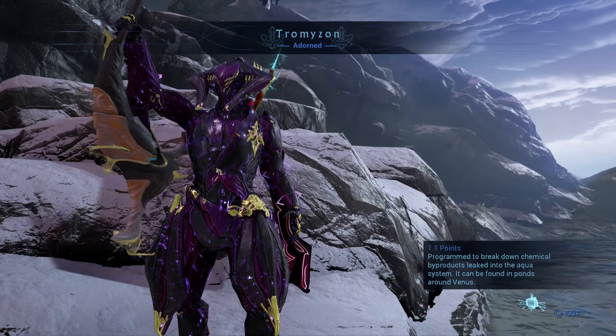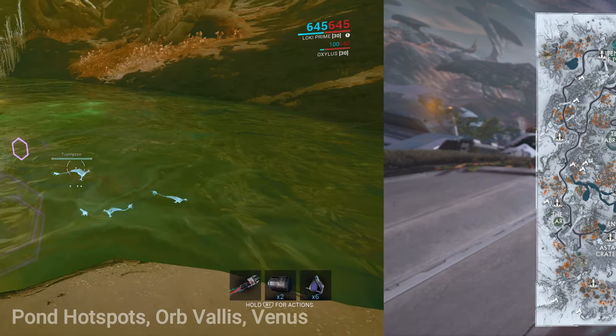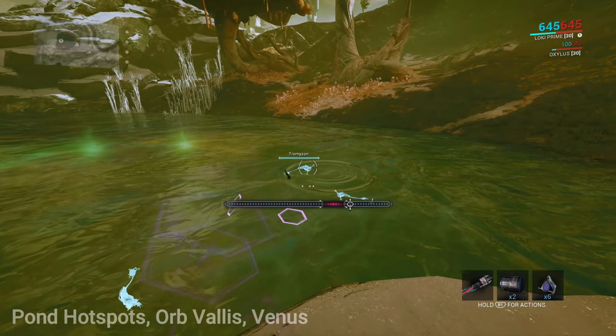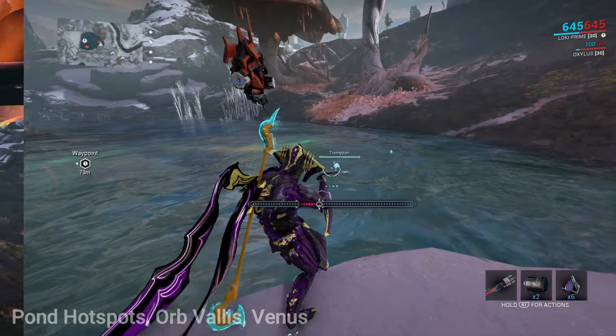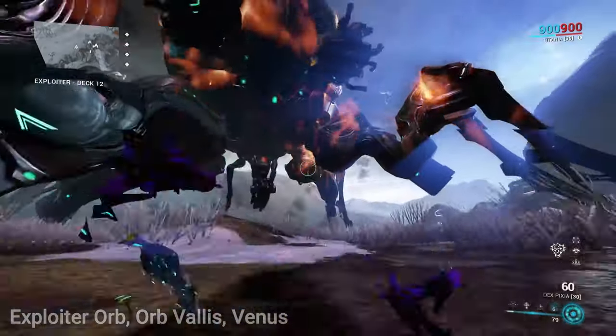The last material for the scaffold is Tromuzon Entroplasma. Tromuzon is a fish caught in Orb Vallis Venus in ponds during cold weather. I'll show you my favorite pond location — follow my waypoint, located south of Fortuna. Open your detailed map and look at the bottom right-hand corner to see if it's cold or warm weather. I've only managed to get the fish to spawn inside hotspots, not outside. You can also gather Tromuzon Entroplasma by defeating the Exploiter Orb as a reward for defeating the final phase.